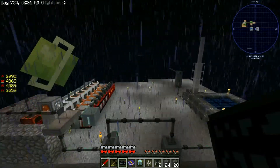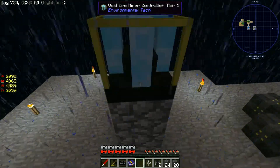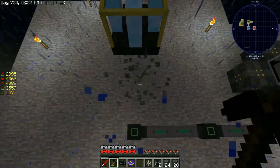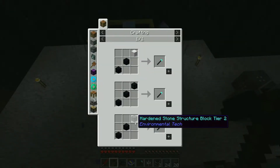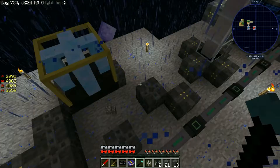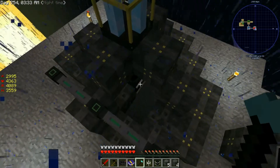We're going to go over here where I may have already set something up. The structure is four high, so our controller is going to be at the fourth block up. We need to get rid of any pieces placed underneath. Then we'll want to get an assembler - it's just obsidian with a tier two hardened structure block, not hard to get at all. Once you have it, just right-click and it will slowly build itself. You can see it's putting the structure blocks on the outside, the machine casings - it's placing everything we need.